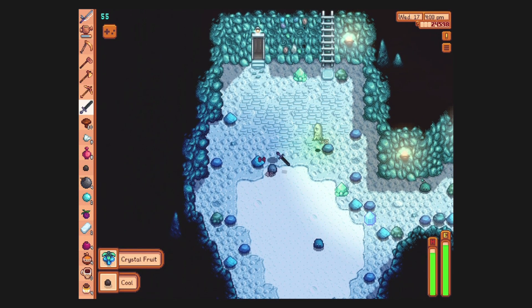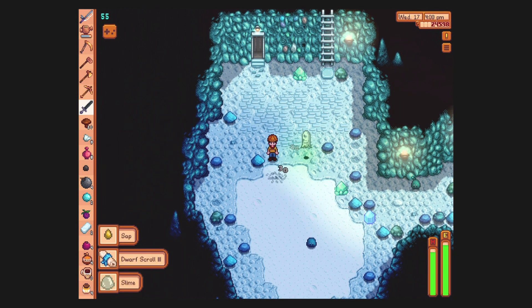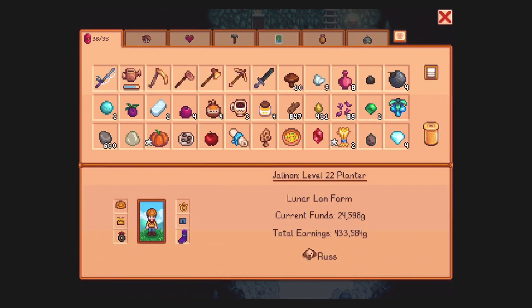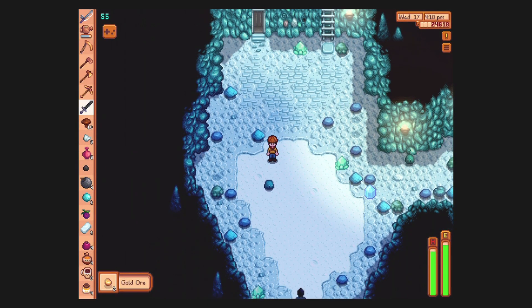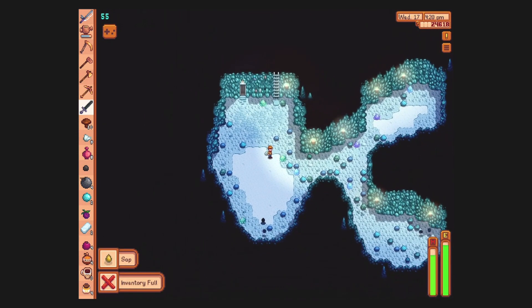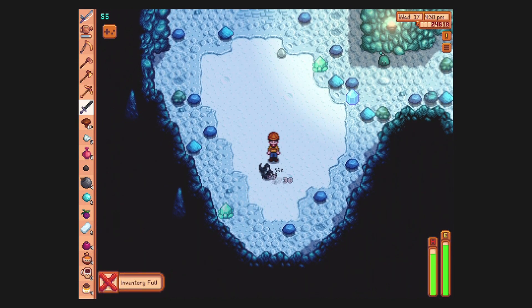Crystal fruit — I'll take it. A dwarf scroll and some gold. This looks like a job for tossing something out. Slime, I'm sorry. Two gold, I'll take it. But what I really need is coal. We need bat wings, actually — those are actually useful again.